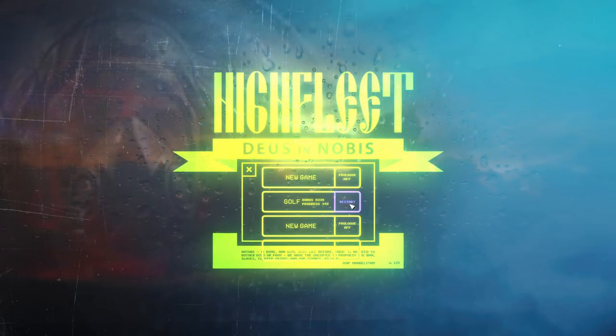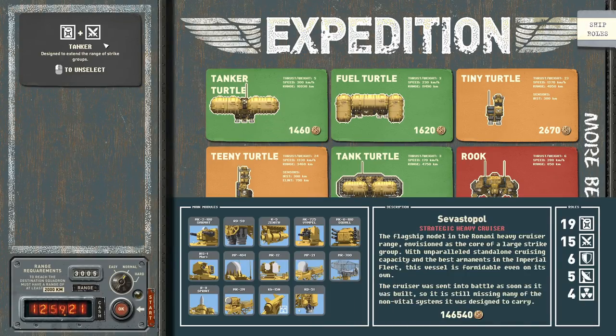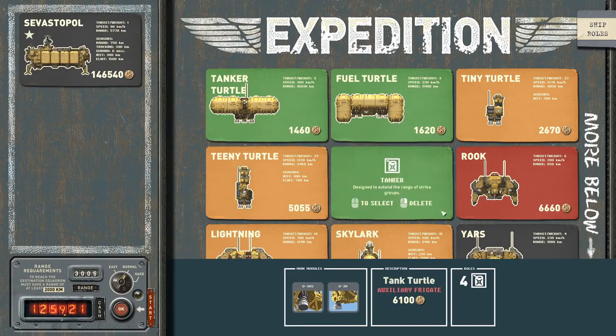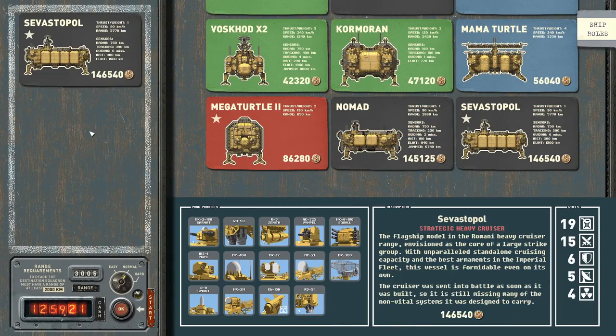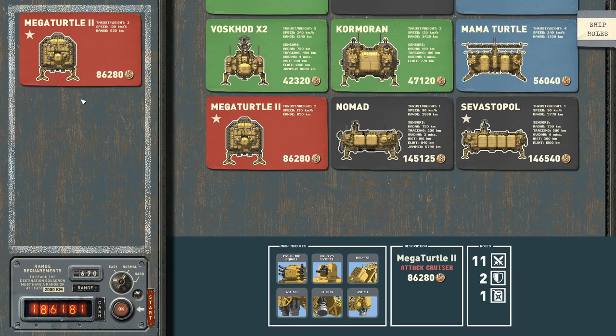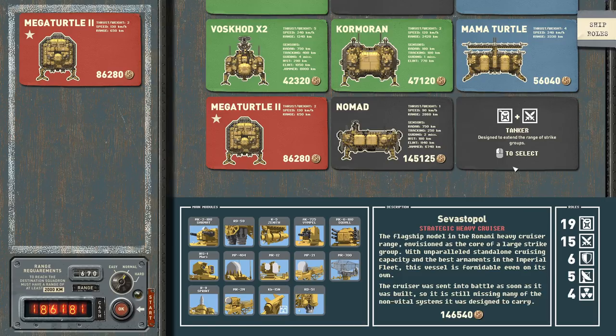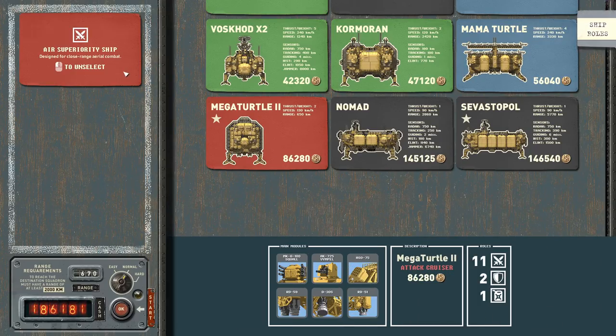So we'll be bringing those into the campaign. We have 25,000 extra coins to take with us. What I'm going to be doing is a bit of a cheat — we start with the Sevastopol and our bonus money, but I've edited the Mega Turtle to have what it needs to be a flagship. So I can remove the Sevastopol and my character sits on the Mega Turtle, which from a roleplaying standpoint I love. This will also be a bit of an easy mode since we're min-maxing a lot of the ships.